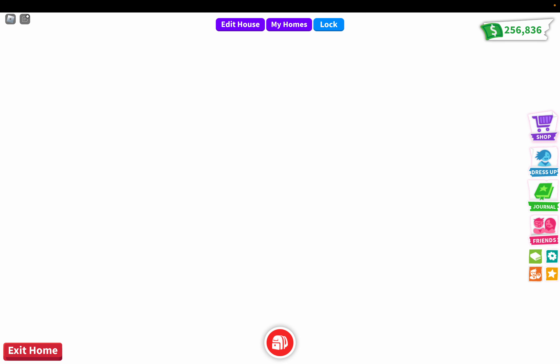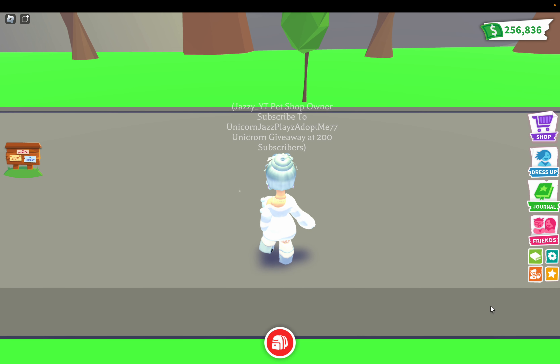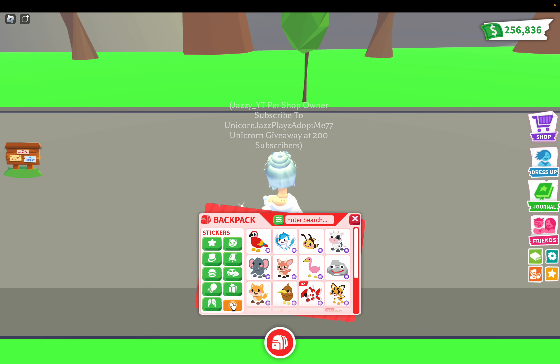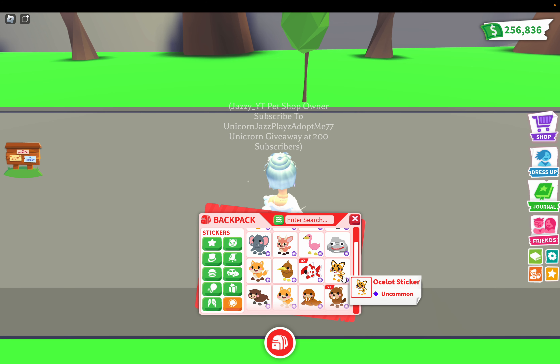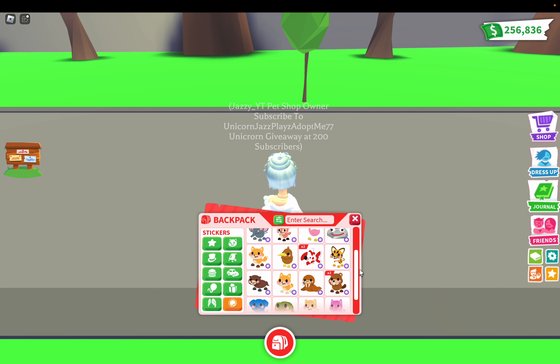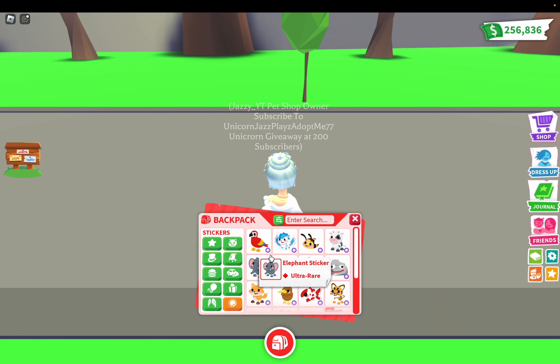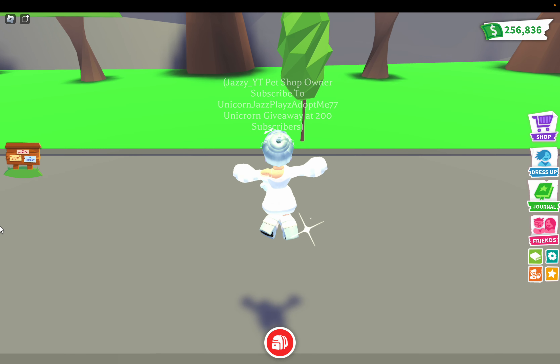I didn't see what stickers I bought — let's see what stickers I got. Okay, I got the kiwi, koi sticker, ocelot, otter, sheep, beaver. Four, eight, twelve — okay, I got 20 stickers total!